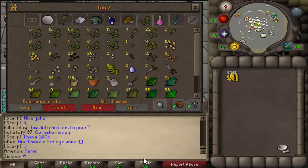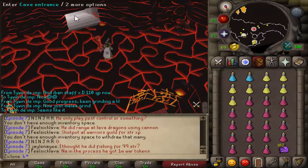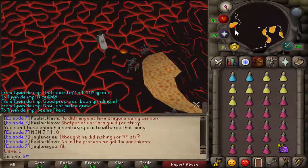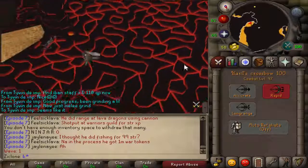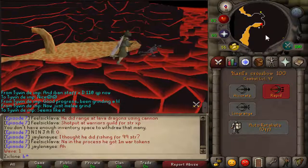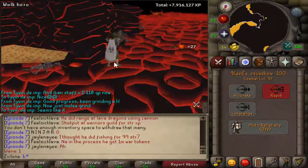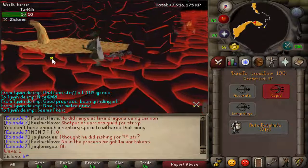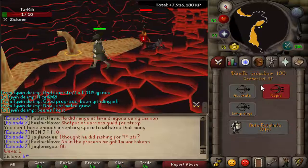I'm going to buy my bolts and some more restores, and then I shall go try it again. Second attempt, let's go — hopefully I can do it. I got re-geared, bought some more bolts and everything. Basically what I do in the Fight Caves is I stay in one spot for waves 1 through 31, then I go over to Long Rock for 31 through 63, because the 360 spawns on the far side of it so I don't get hurt.